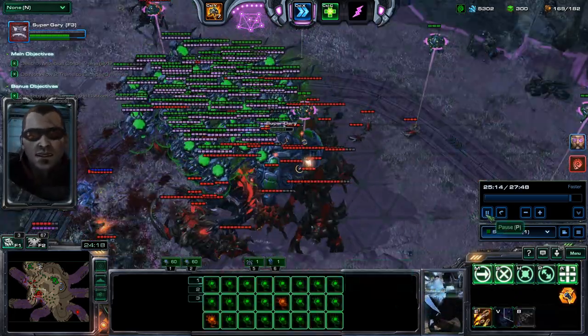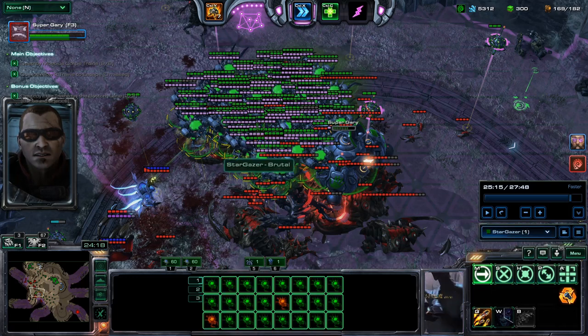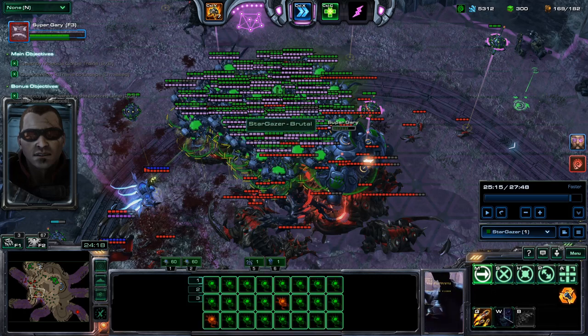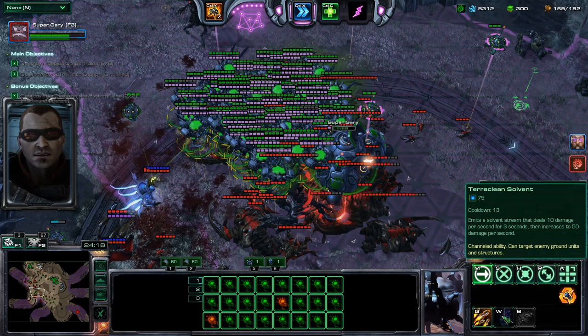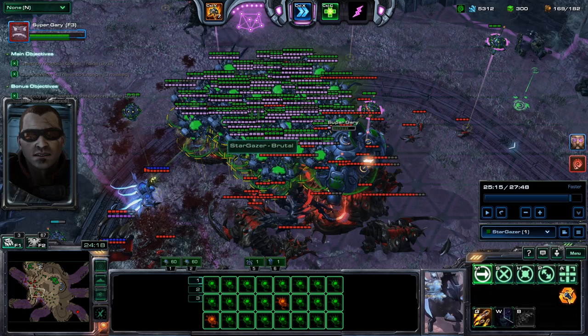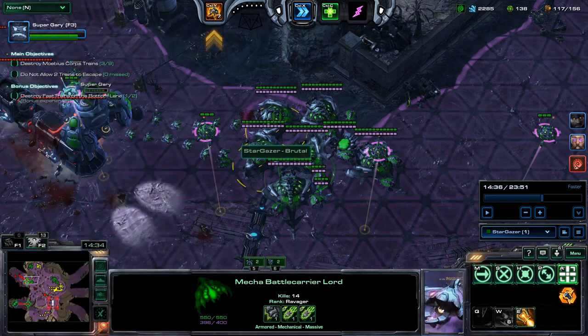If you're using Terraclean Solvent on tall structures like Void Slivers or Void Shards, the corruptors can also attack with their auto-attack since those are air-targetable, but the solvent ability is still much faster. You can also use Cluster Busters, but that's not advised since it's a splash damage ability best used on attack waves. For high-HP targets like Void Shards and Void Slivers, the fastest method is Terraclean Solvent.